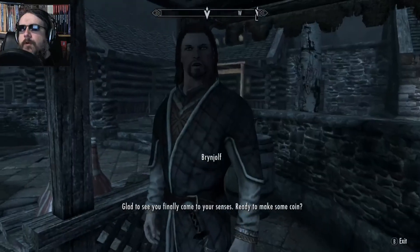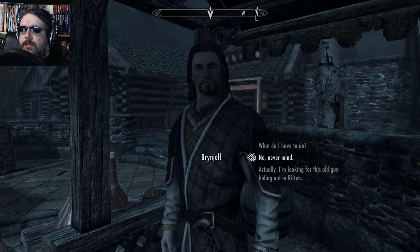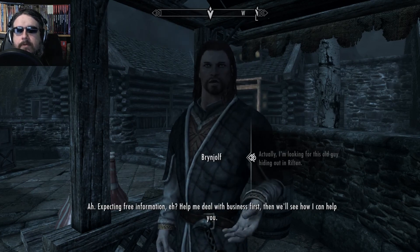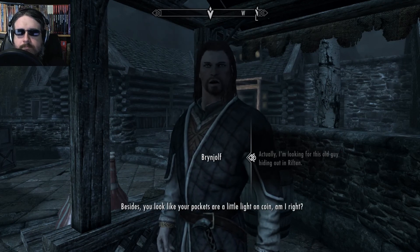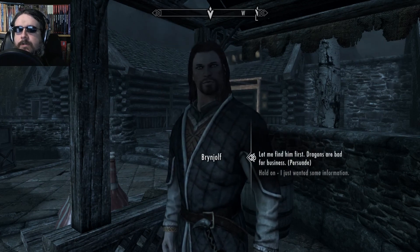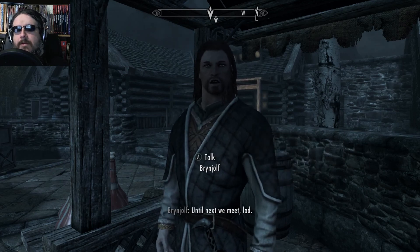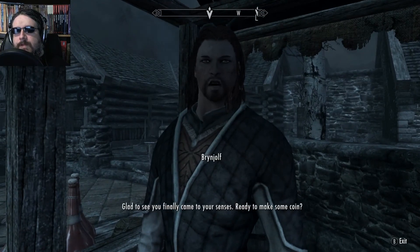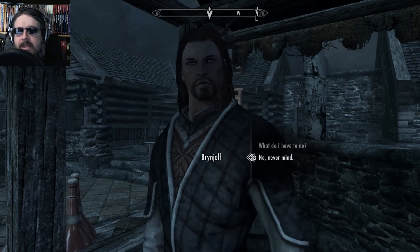Well, let's talk to Brynjolf regardless. I see you finally came to your senses. Ready to make some coin? No, I'm actually looking for this old guy hiding out in Riften. Expecting free information, eh? Help me deal with business first. Then we'll see how I can help you. Besides, you look like your pockets are a little light on coin. Not really — I got just scads of coins. Help me find him first. Dragons are bad for business. Dancing on a golden opportunity is worse. Alright, I gotta do it. Yeah, whatever. It's a thou-must kind of situation where I'm constantly having to do this. What do I gotta do?